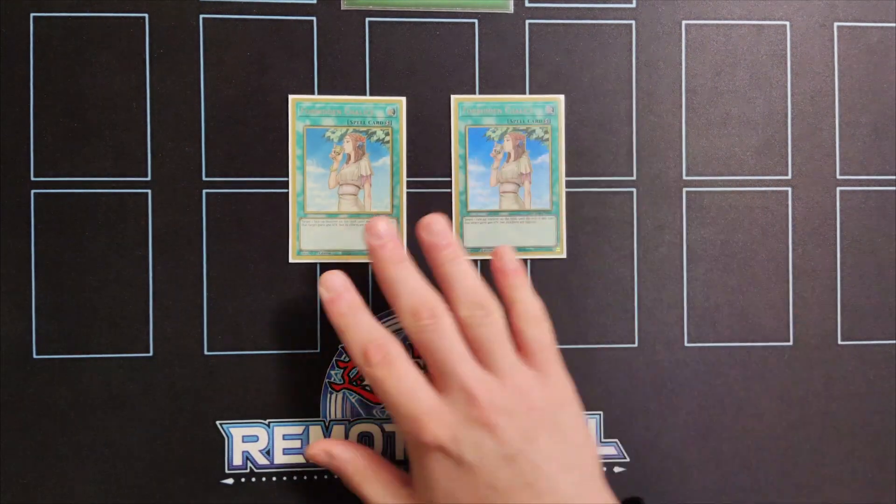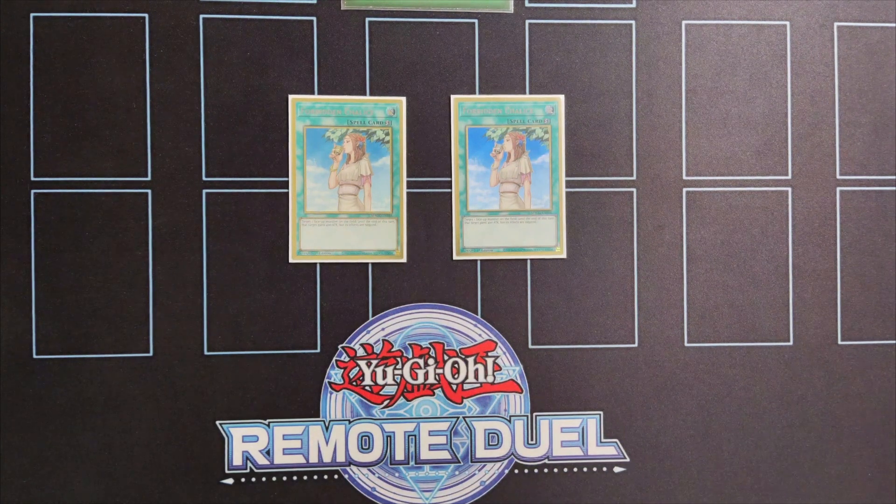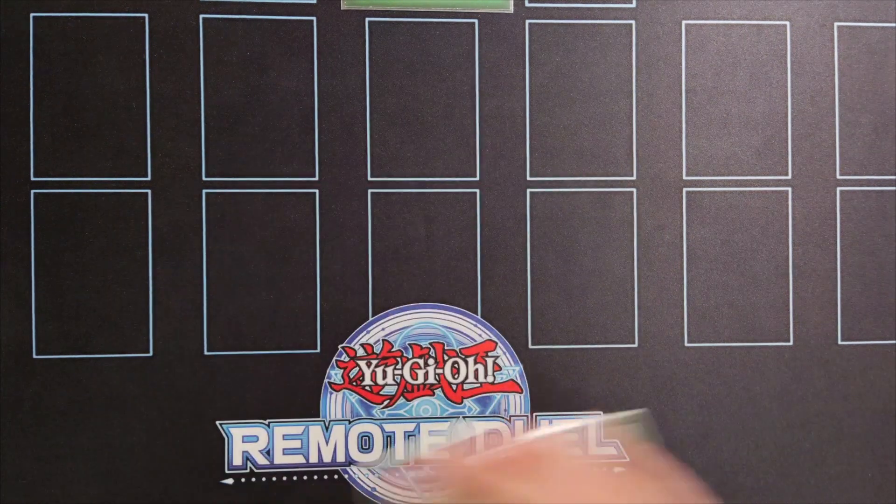I'm also running two copies of Forbidden Chalice. This card is a great 1-for-1 trade, especially if you already have monsters on the field because you can't activate cards like Infinite Impermanence. Keep in mind you can also chain this card if your opponent activates Scythe during your turn.